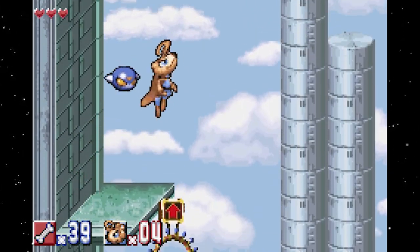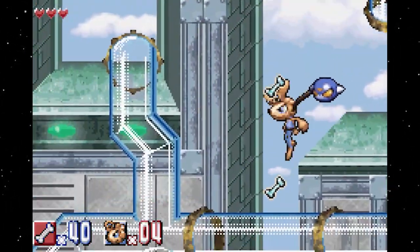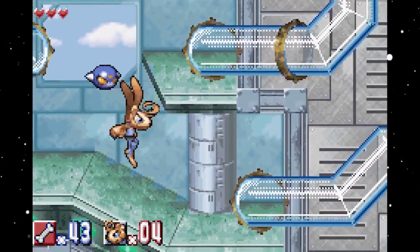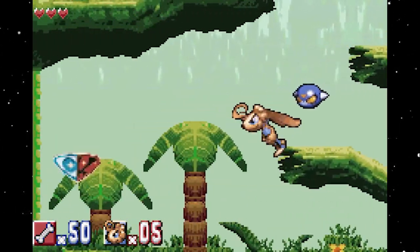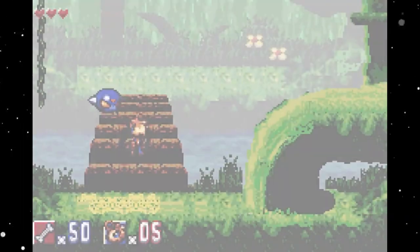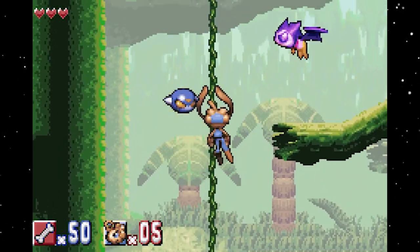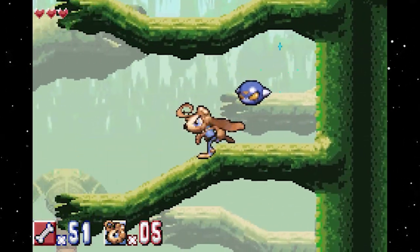The game features side-scrolling platforming levels where players must guide Blender and Mixer through various environments, including jungles, caves, and even outer space. The characters can jump, run, and use their blender heads as weapons to defeat enemies and overcome obstacles. One of the game's standout features is the ability to merge Blender and Mixer into a powerful spinning tornado, allowing players to unleash devastating attacks on foes and access hidden areas.